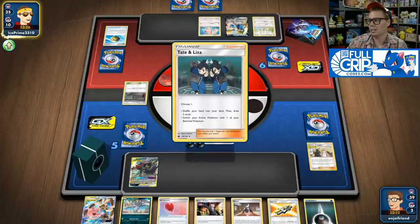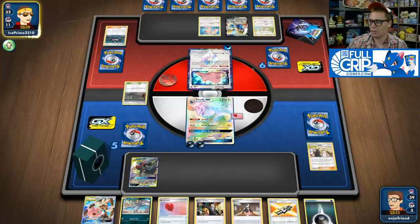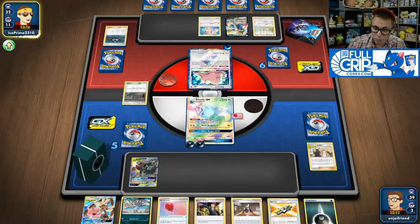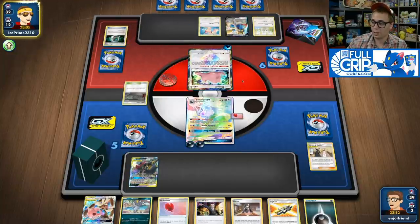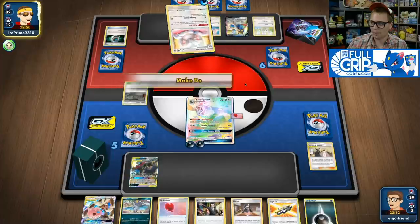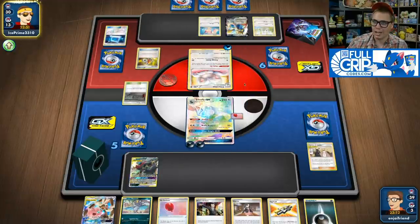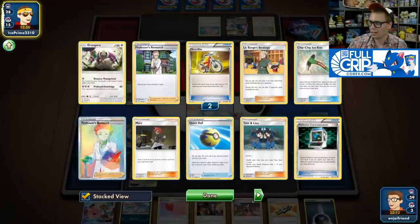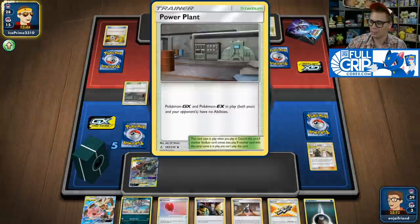They may opt to retreat into Zacian V and Intrepid Sword. They're going to Tate and Liza first and see 5 new cards, and they're definitely looking to Intrepid Sword. I'll probably Marnie them, limiting them to a four-card hand. It looks like they're trying to get a Cinchino into play. I could Boss's Orders it next turn and bring Cinchino up to finish it off. They just play a ton of draw options — Acro Bikes, Research, burning through the deck. Once this deck gets set up, it'll be very challenging, especially with Power Plants in play.